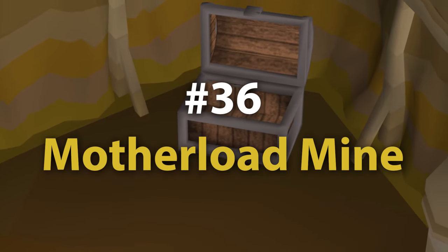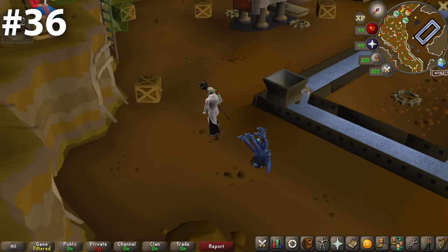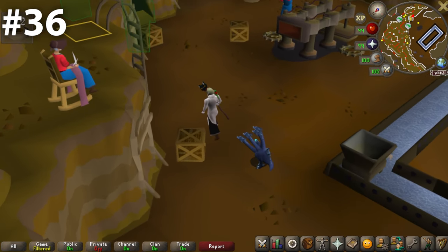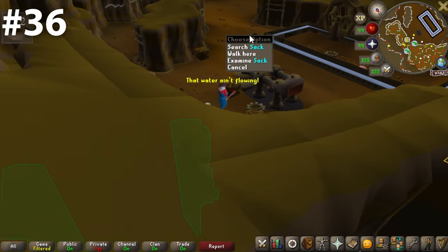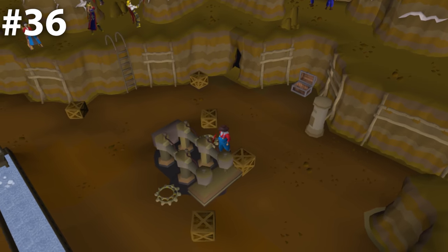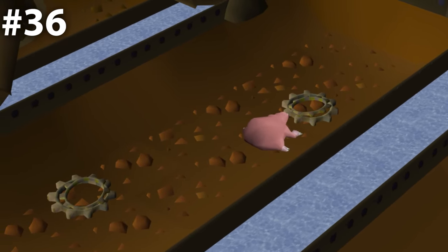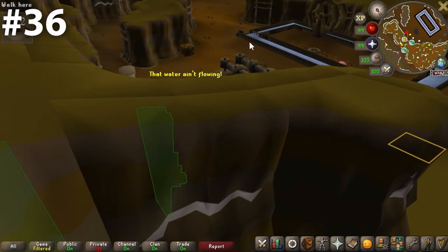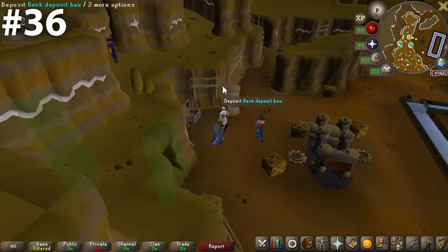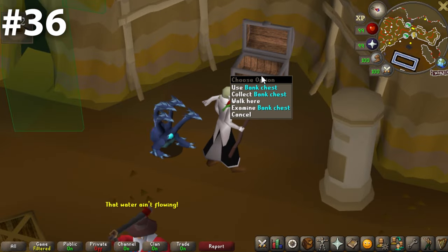Now at number 36, we make our way back to the mining guild — going to Motherlode Mine. The Motherlode Mine bank chest is marginally better than the mining guild one. I give a few extra points for Prospector Percy and for the pink mole sitting between the waterway. But again, we find a bank chest that is very much a victim of its location. The Motherlode Mine is not a place that any player wants to spend a ton of time.